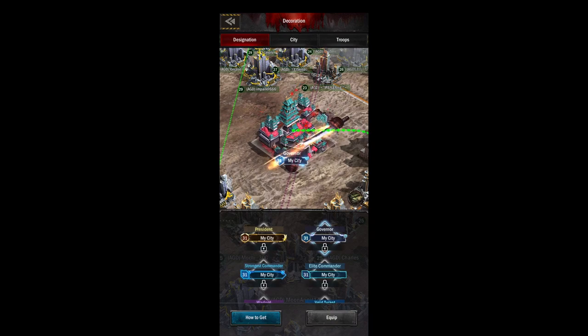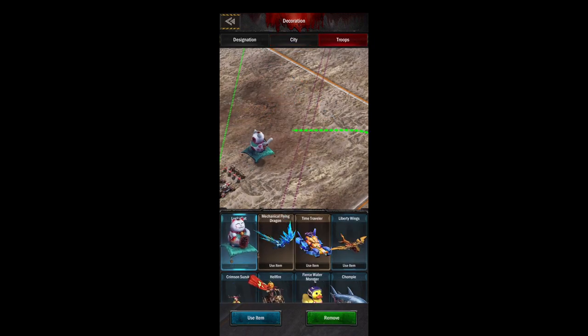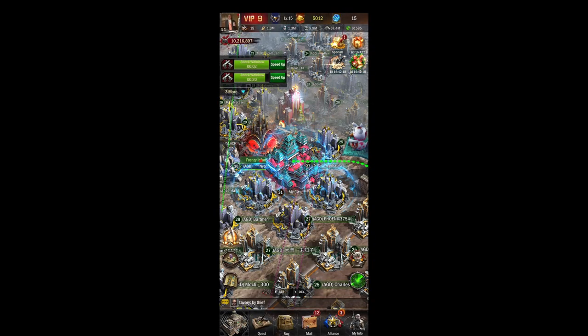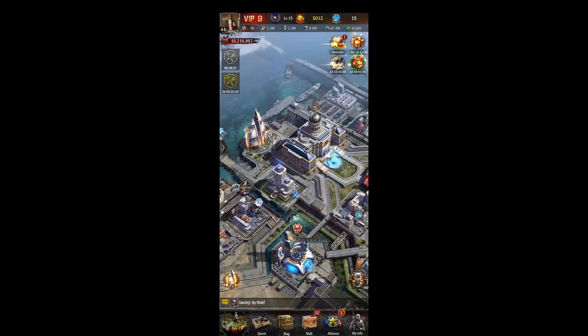The last one is our decoration screen — this just lets you put your decoration on your city so other people can see how fancy you are. I particularly like the maple warrior one. That's about it for the main hall — it's your main building and it dictates everything else, so make sure you're rushing your main hall levels to get your big power spikes at 19, 22, 24, 26, 30, and 34.